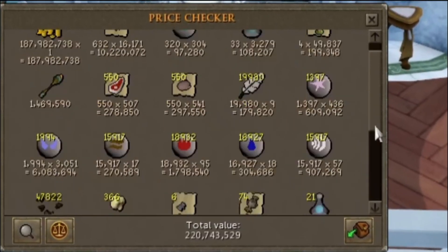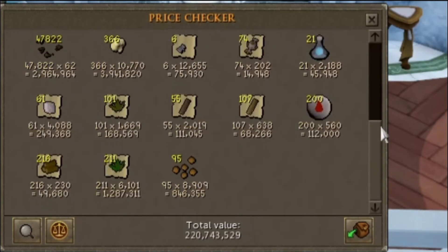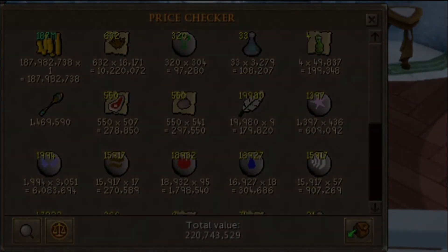Let's go ahead and price check our bank now to see what we've got — we're up to 220 mil total. We're just about to hit the halfway point, progress is being made. I do hope you all enjoyed today's episode, don't forget to like and subscribe, take it easy and have a good one.